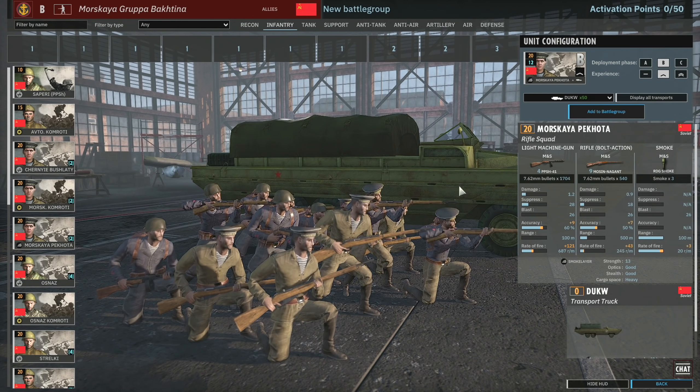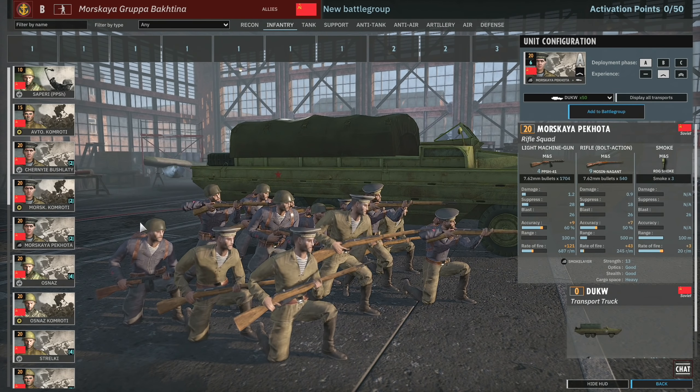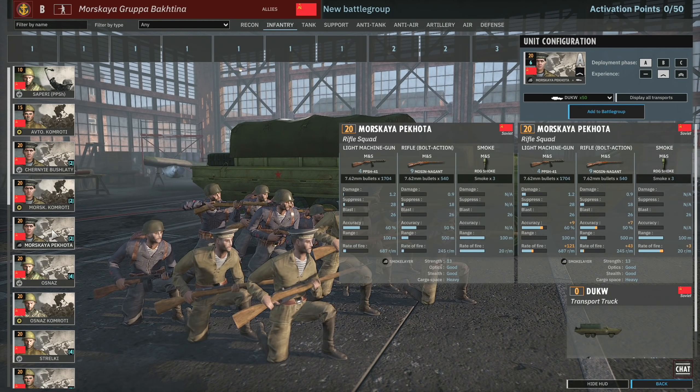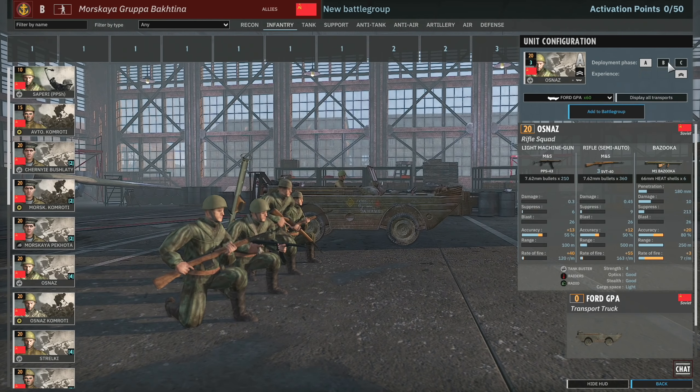Moskaya Pahota — these guys have 4 submachine guns, 9 Mosins and smoke. At higher veterancy these could be quite decent, getting a lot of damage down especially at close range. I've never been a terrible fan of these though. Can also get normal Osnaz, but with their lack of availability they've never been a favourite.